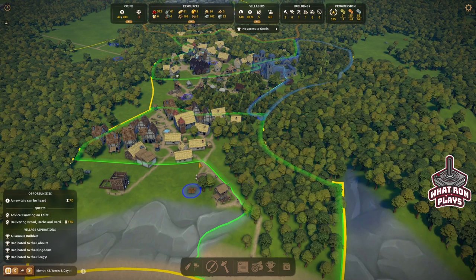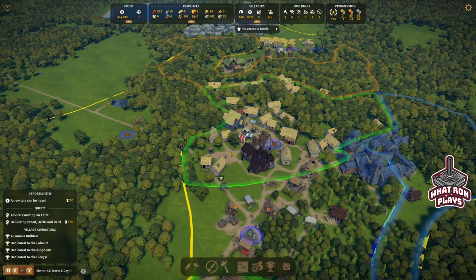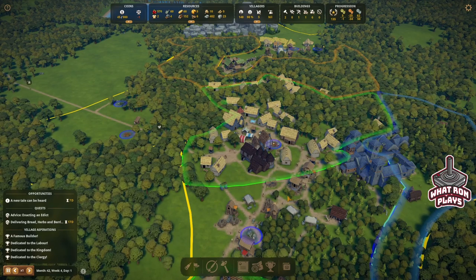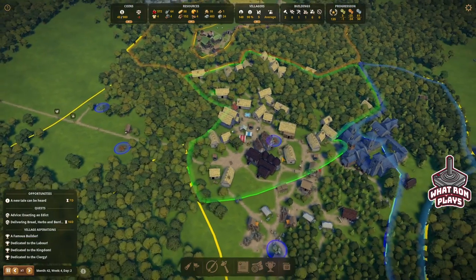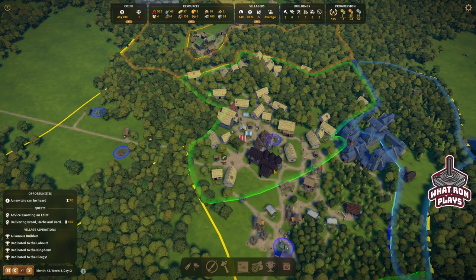Another thing I like is the automatic building of houses. When I map an area as residential and more people show up and I accept them, they'll actually build their own houses. In games like Farthest Frontier you line up city blocks yourself, which is cool too. Here it can get in your way sometimes — they built a house right behind my manor house so I can't build in that direction. But the roads are also developed automatically as you add buildings.